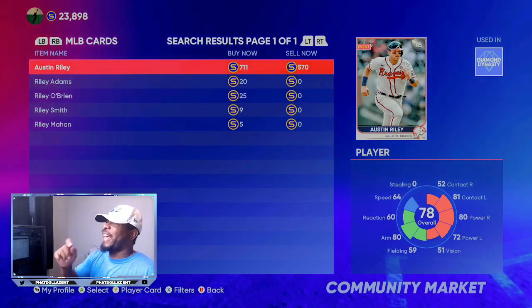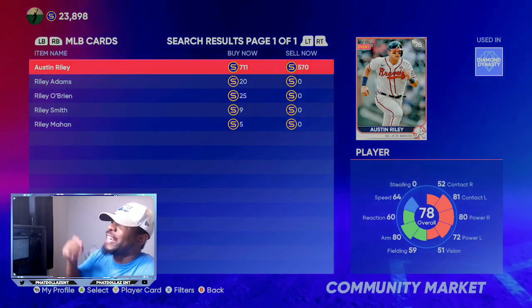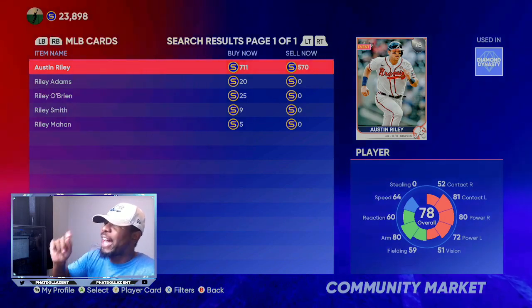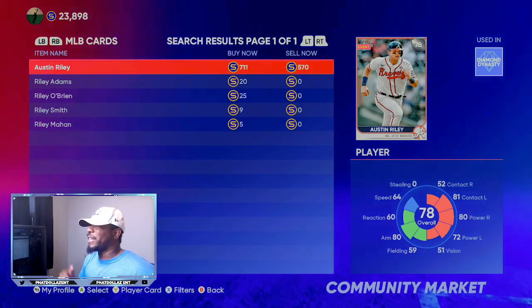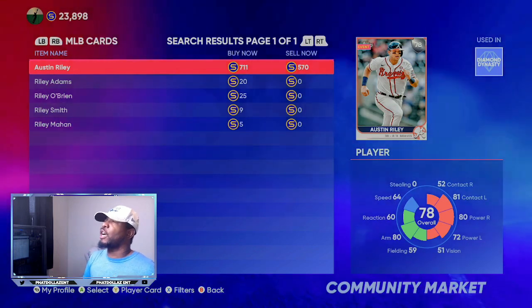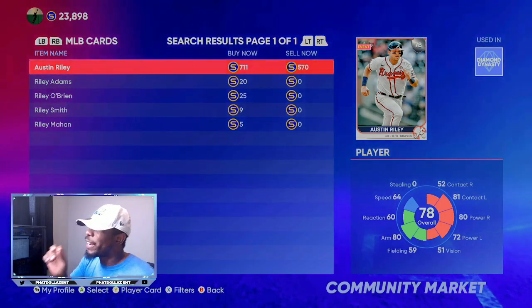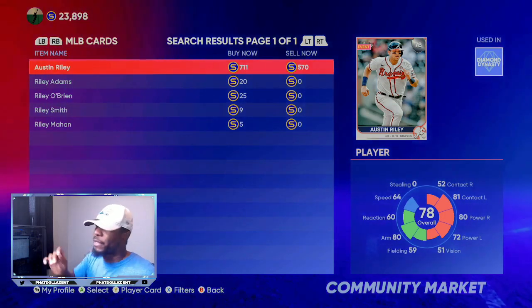Another card is the 78 overall Austin Riley. He's at 570 stubs — he should be priced way higher than this. If I was you, I'd be putting in as many orders as 500 stubs, or just go and buy these cards right here.